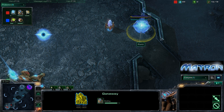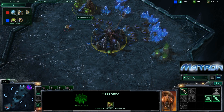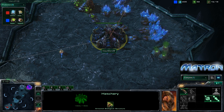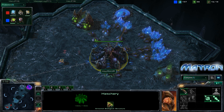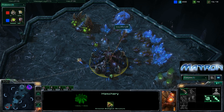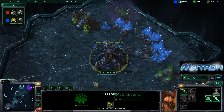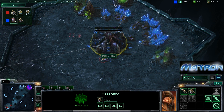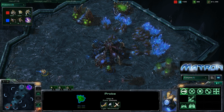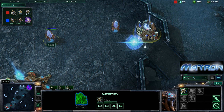Nutsy has been going just Gateway into Cybernetics, pretty standard, but he has added a wrinkle — getting a second gas early and getting out Sentries, using them for Hallucinate. He has been using Hallucinated Phoenix, and actually a Hallucinated Colossus in the last game, really causing Morrow to overreact. Morrow towards the end of that game had about 10 Corruptors which did nothing the entire game as there were no real Colossus on the field — wasted a lot of minerals and gas. We'll see whether Nutsy goes for the same Hallucinate trickery in this third and final game.